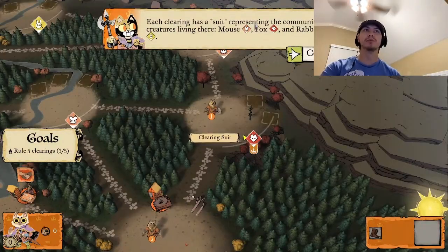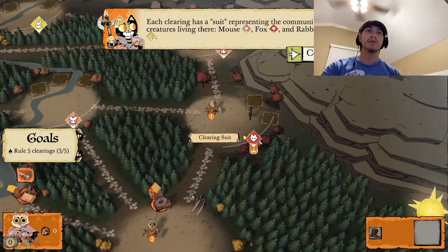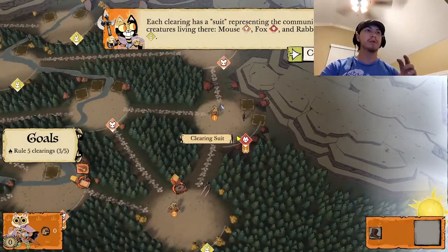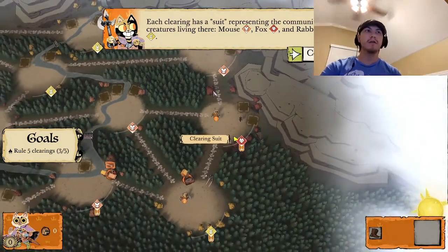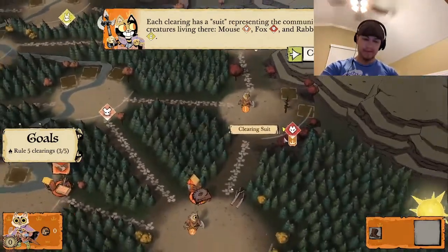Each clearing has a suit representing the community of creatures living there: mouse, fox, and rabbit. The clearing I'm in is a fox clearing. Different cards you have require you to be in different clearings, so that's where those come in. Because you have more pieces in that clearing than an enemy, you rule it.